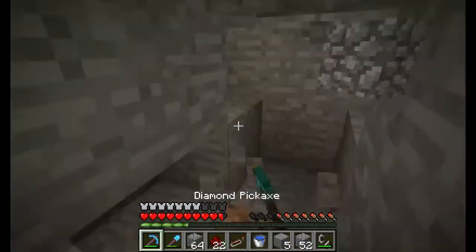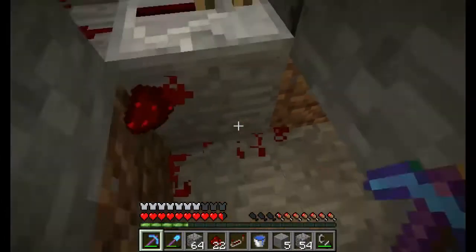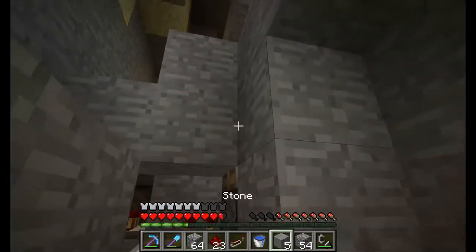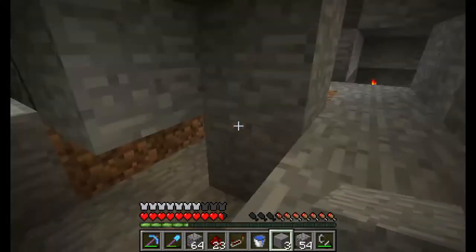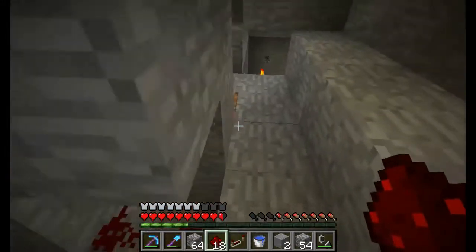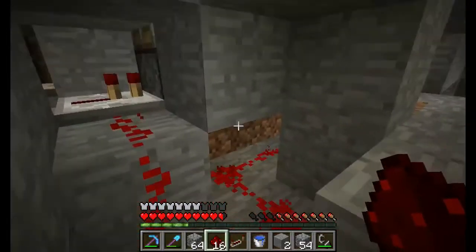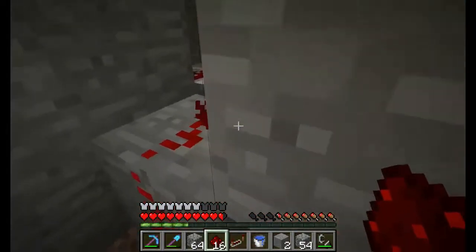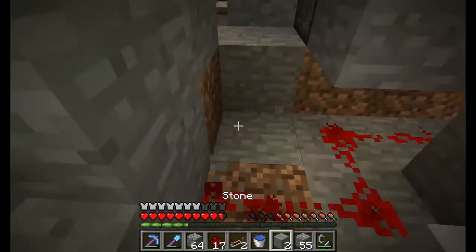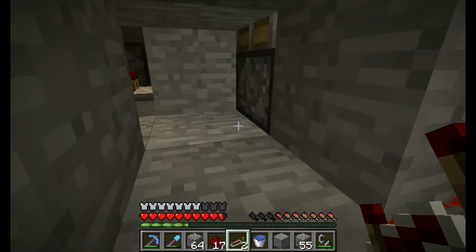It doesn't look like there's any up there, so I should be able to come around here. There's going to be water on top of this so I want to make sure I've got all that blocked in. Now if I go around here... I didn't hear any pistons engage. That's why — I've got that in the wrong way. That's okay, easily fixable.